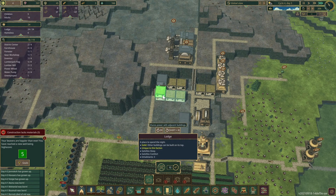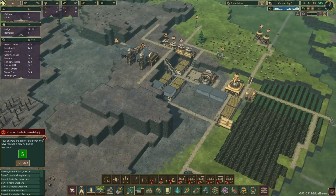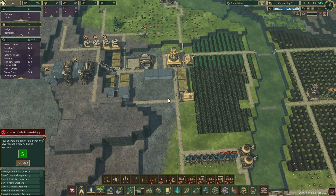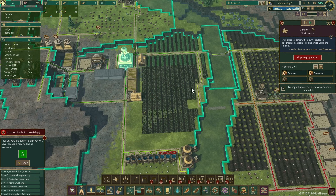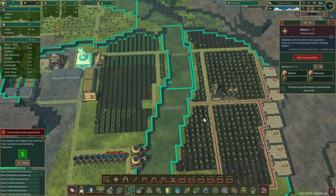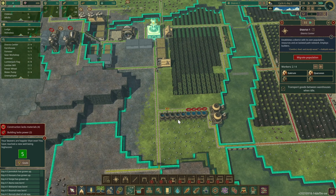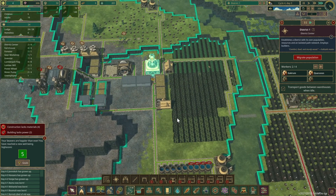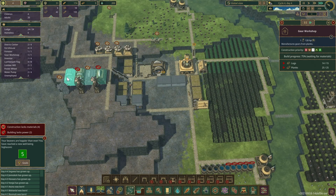We've got to put the path — there we go. Where's all my builders? I should have two. This thing is done — this is where the ladder is going to go. I want to build more water tanks, I want to build the bigger ones, but we need the gears. We have one unemployed but he's going to go into the gear workshop.